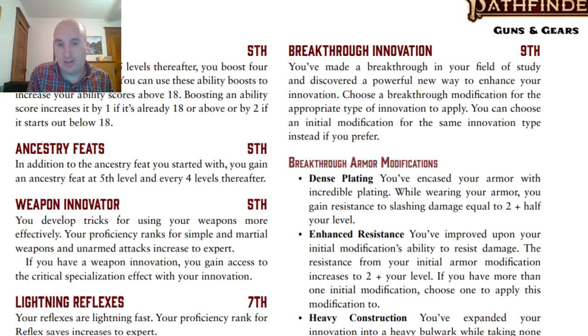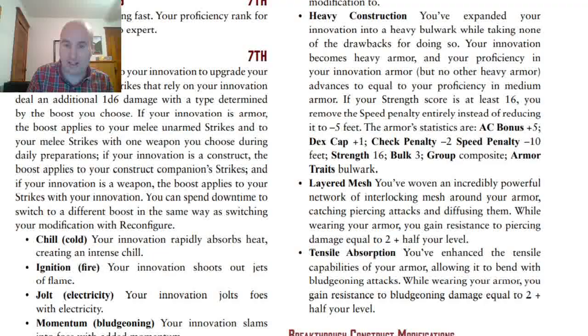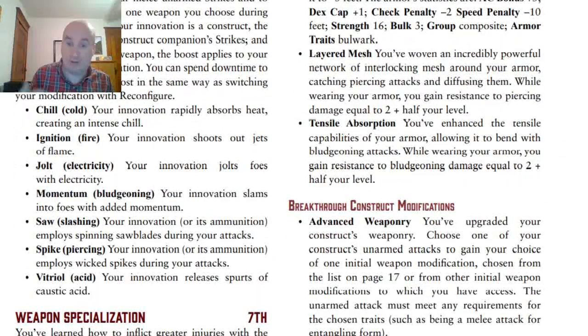At ninth level is Breakthrough Innovation, which lets you choose a Breakthrough Modification for your innovation — you can also choose an Initial Modification of the same type, but these are better. For armor: Dense Plating gives resistance to slashing damage equal to 2 plus half your level. Enhanced Resistance improves upon the Initial Modification's resistance — whichever type you chose goes up to 2 plus your level rather than 2 plus half your level; if you have more than one, you choose which it applies to. Heavy Construction basically makes your armor full-plate equivalent. Layered Mesh gives resistance to Piercing damage at 2 plus half your level. Tensile Absorption is the same but for Bludgeoning.